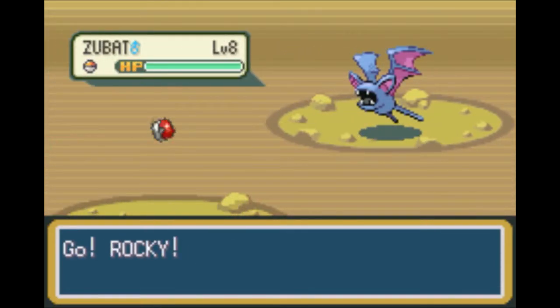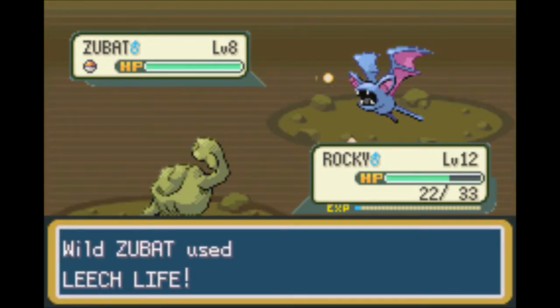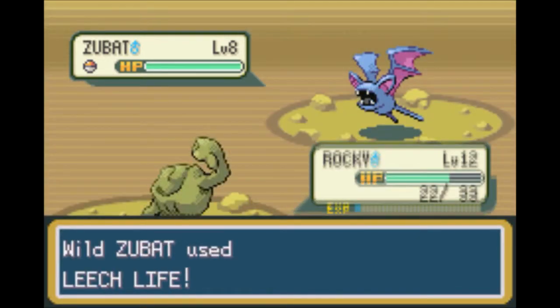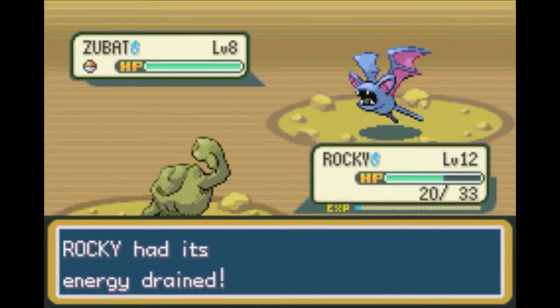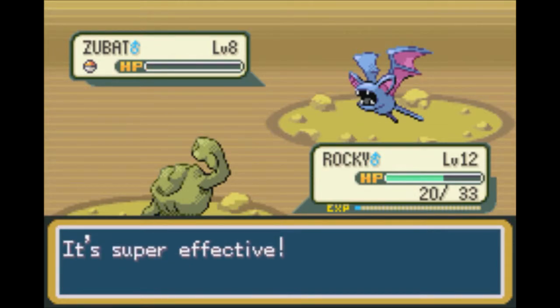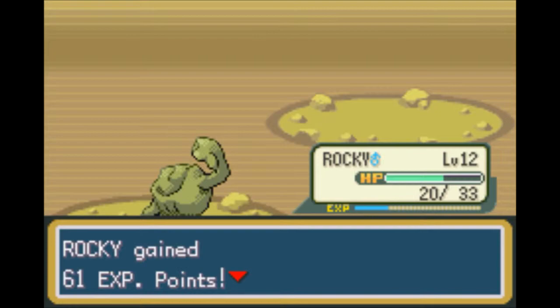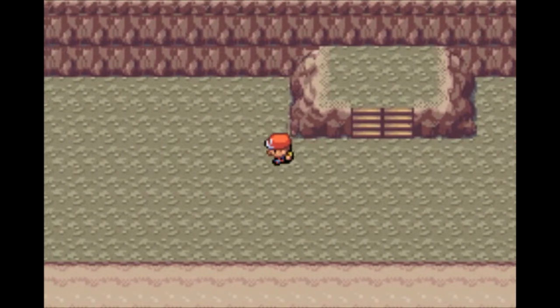Zubats are incredibly annoying, but the only reason I'm not using Repels right now is because our money situation is tight. In later caves, we'll be using Repels to avoid a lot of these battles a lot more often. Also, at the moment it's acceptable experience, and later on we're going to have better ways of getting experience than fighting Zubats in caves.